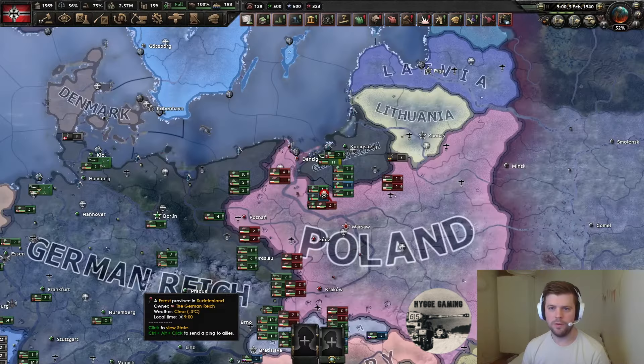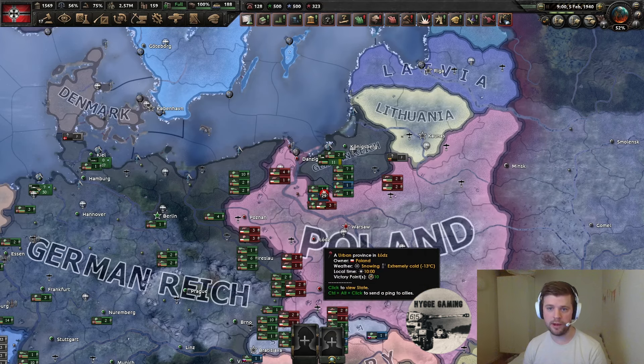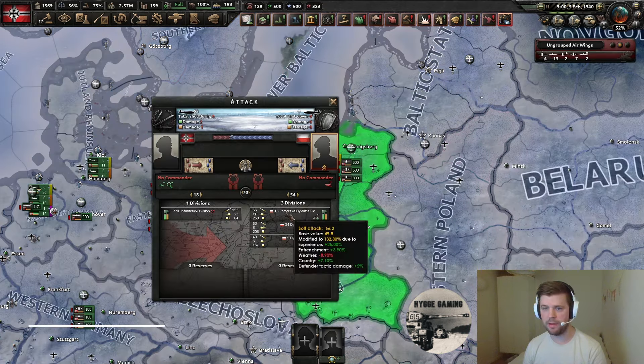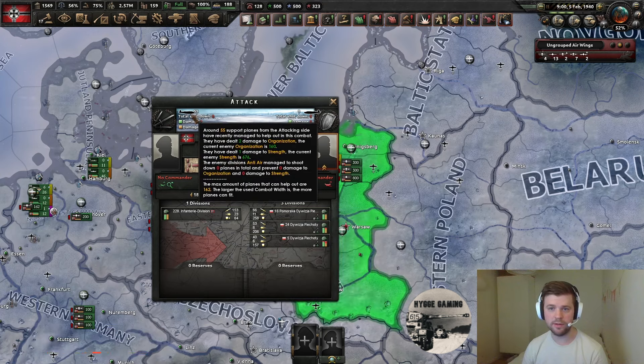Let's start with some definitions. When I say ground support, I mean the stat — the positive modifier in a land battle called 'air support' — and how you can affect that modifier. When you have a land battle supported by airplanes, there are basically three aspects. The first is ground attack: your tacticals or CAS going on a close air support mission, directly attacking enemy divisions and doing strength and organizational damage.